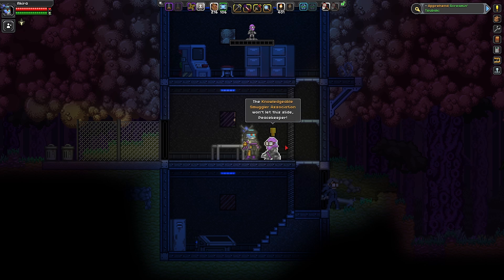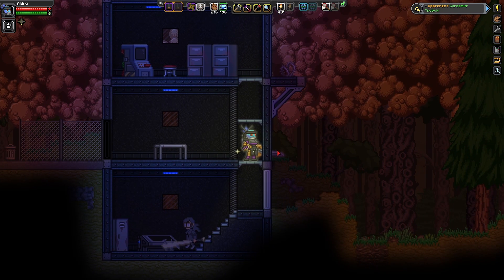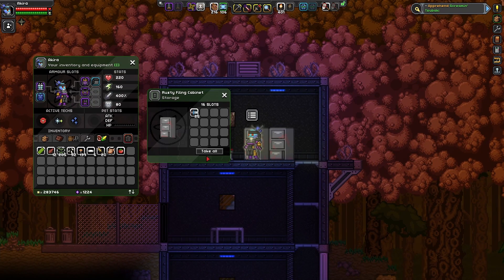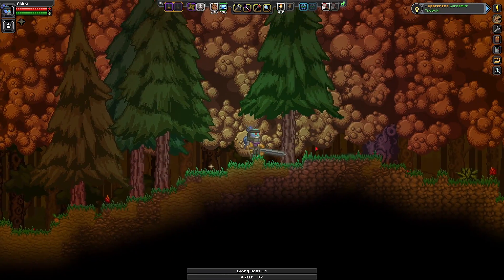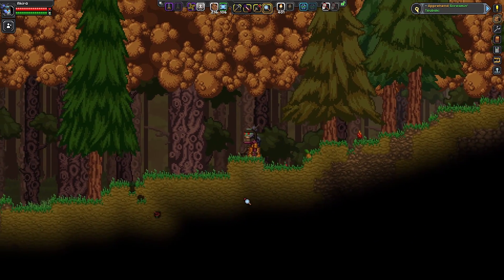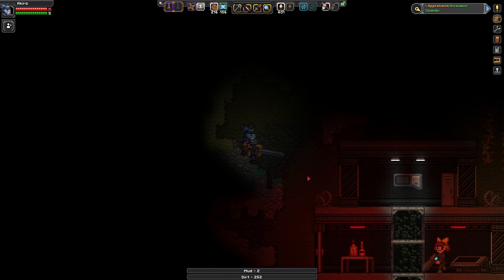Gotcha! 'A knowledgeable smuggler's association won't let this slide, peacekeeper. You took on Jenade and came out on top — universe is vast but the arm of the law is long. Come by the peacekeeper station to collect your awards.' Wait — that's not Screaming Subaki, that's Jenade, just a standard criminal. Oh well, two birds one stone is always good! Now let's take a look around since we're at it. Our high value criminal must be underground — no obvious openings, so I guess we'll have to dig manually. Let's start here and dig a little bit diagonally. The hideout is right here — Screaming Subaki is actually here.